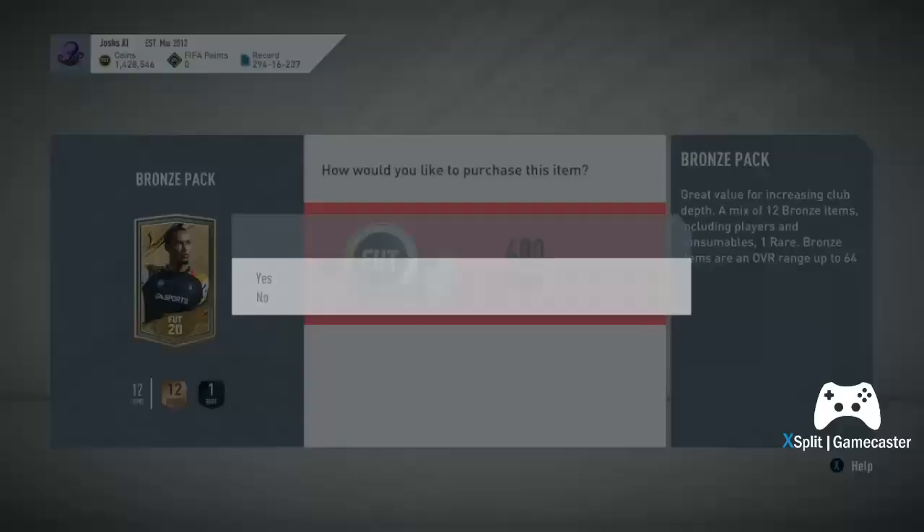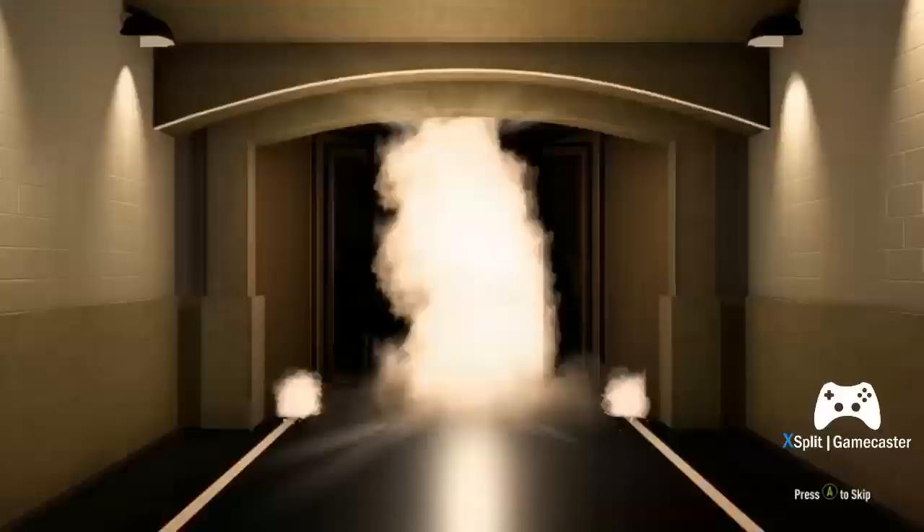If everything sells that you've listed, you'll have made 800 coins — 760 after tax — which is 360 coin profit. Do that over 10 to 20 packs: 10 packs is 3,600 coins profit, 20 packs is 7,200 coins.